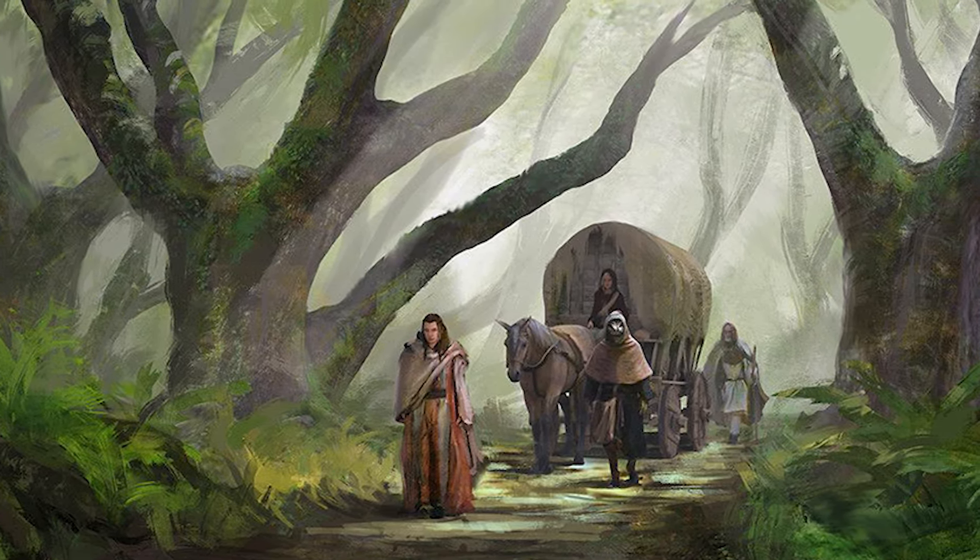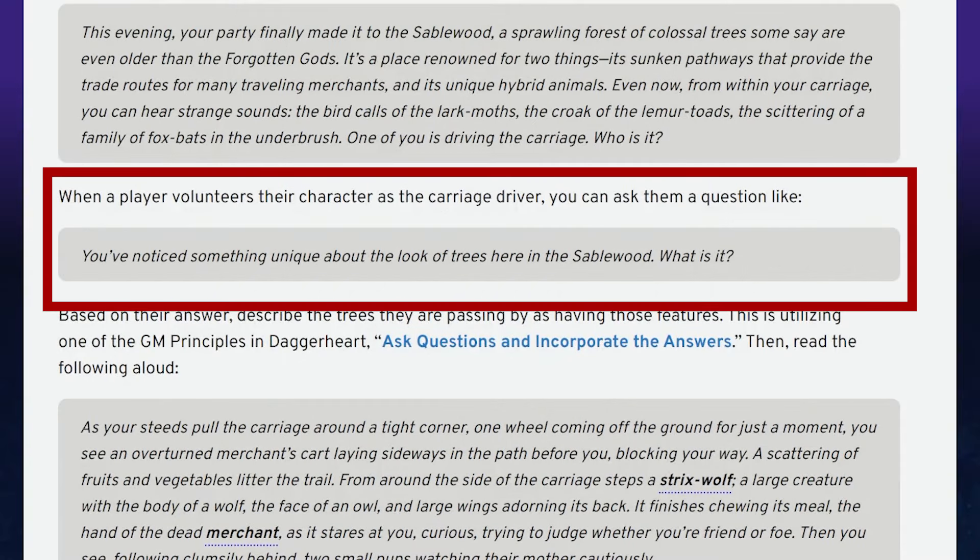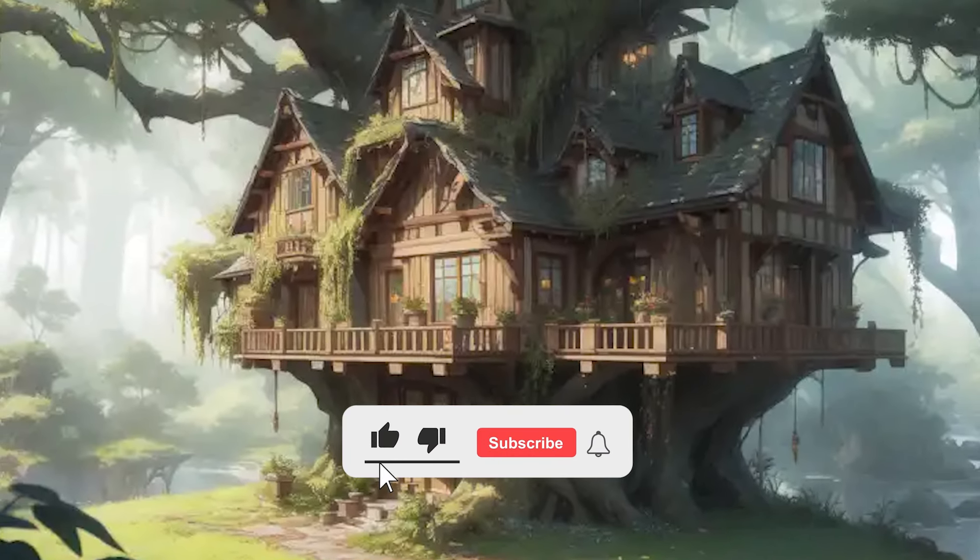I thought it was really cool that the adventure specifically encouraged the game master to involve the players in building a scene and atmosphere. Like when the players go up to the second story of the Clover Tavern and the adventure says to ask the players how the second floor looks so wildly different than the first — this is a great way to involve players in the world-building process. A lot of times as game masters when we describe things we get caught up in our own heads, so it was really cool to see everyone's reactions when a scene was developed not by the game master, but by the players. I can't really remember if I've ever played an adventure that explicitly encourages the game master to let players describe a particular detail of the atmosphere or what the bartender looks like, which I thought was really cool.